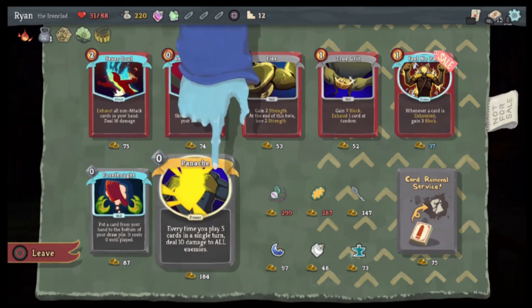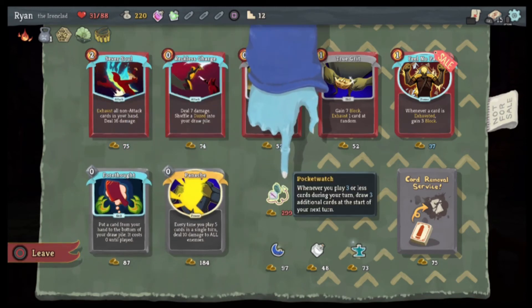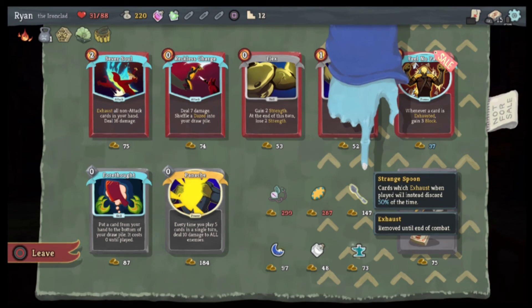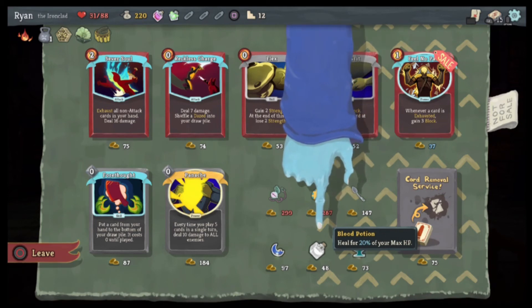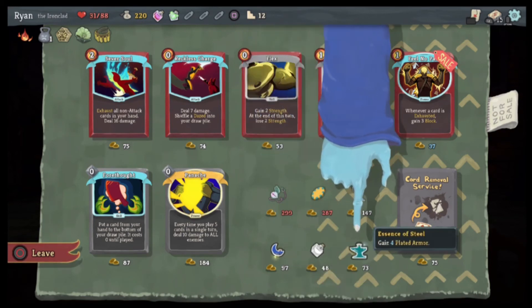Gain two Strength, gain seven block, and exhaust a card at random — whenever this card is exhausted gain three block. Whenever you play five cards in a single turn deal 10 damage to all enemies. Put a card from your hand on the bottom of your draw pile — it costs zero until played, so that's really nice for our two-cost cards. Whenever you play three or less cards during your turn draw three additional cards at the start of your next turn. Begin combat — discard any number of cards and draw that many. Gain four plated armor.